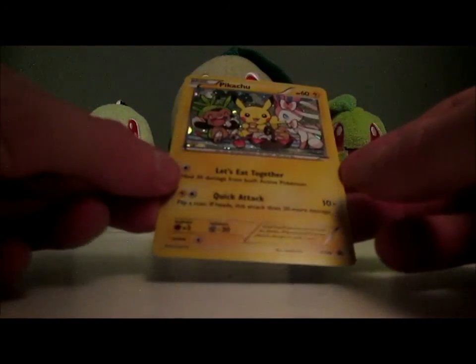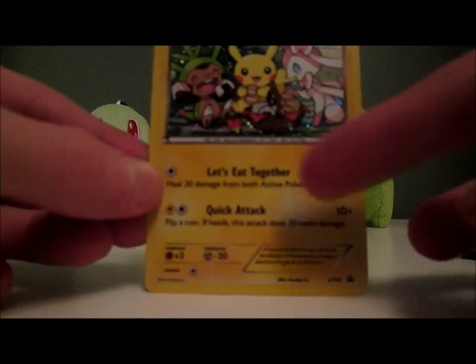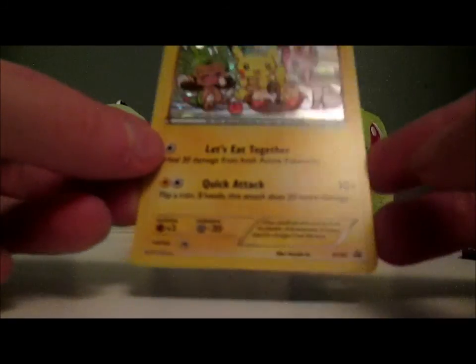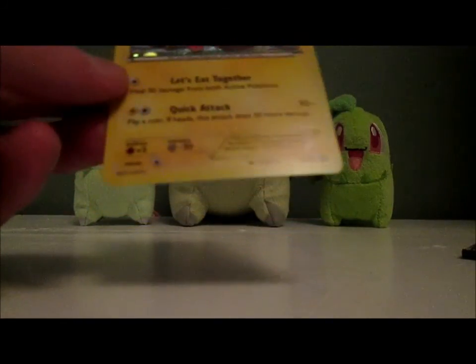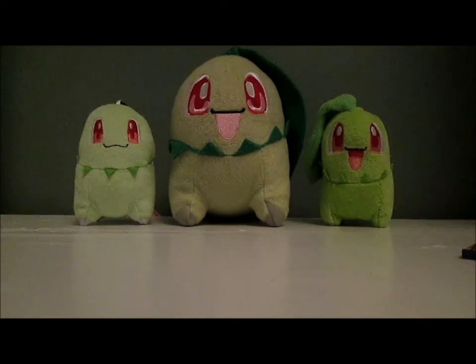"Let's eat together?" What? You see that? Wow. Actually, my friend's got a — I think it's a Hypno that has a move called Goodnight Babies, which is really creepy.